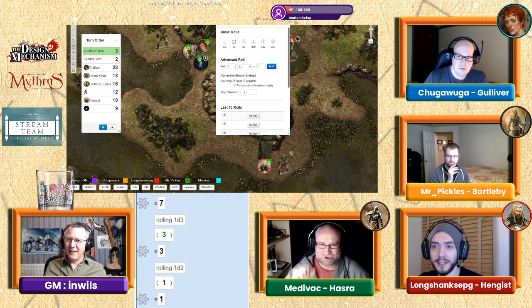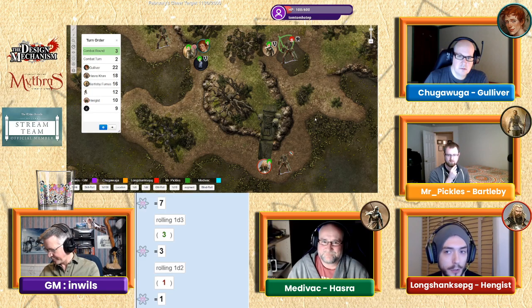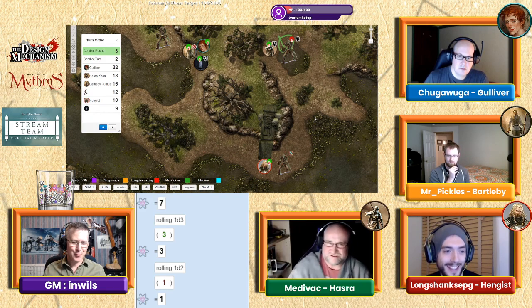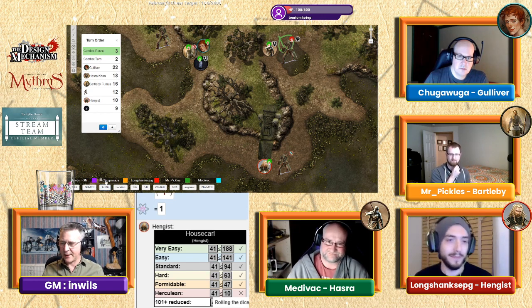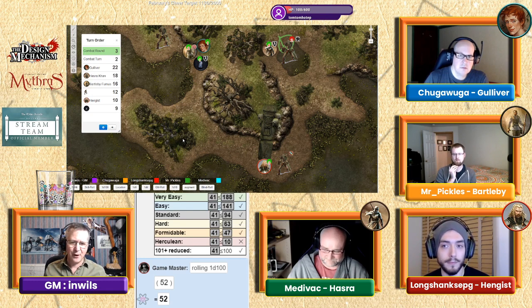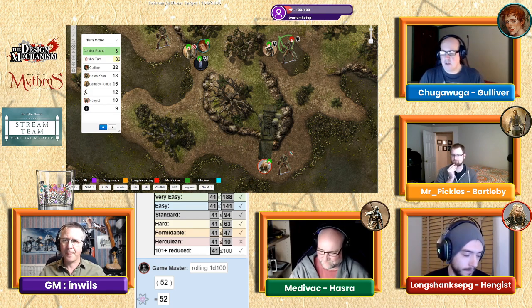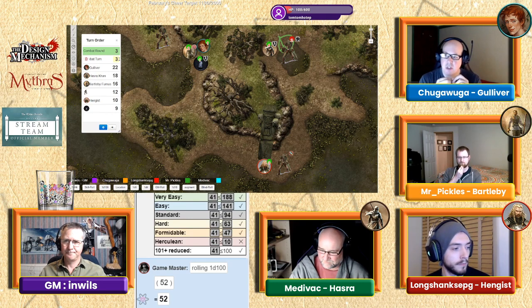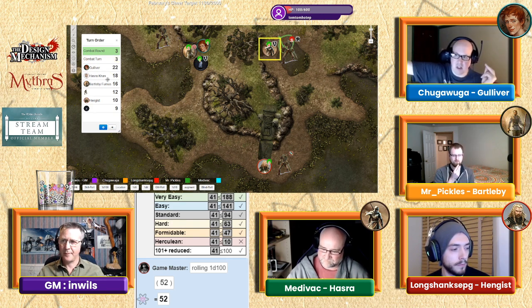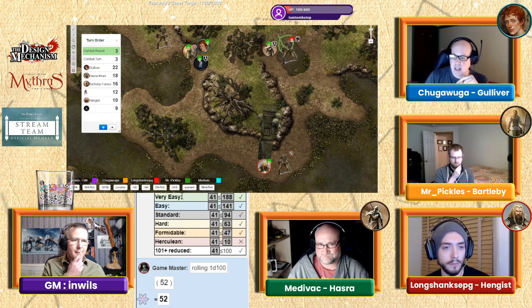Hengis shakes his head looking at where he was hit and strikes back with his sword — rolls 41. The skeleton parries with a 52, pushing the flat of the blade away with its bony arm. Anyone with points left for turn three? Gulliver has one — the second turn of his spell casting. A glowing ball of water materializes in his hand and he throws it at the skeleton.